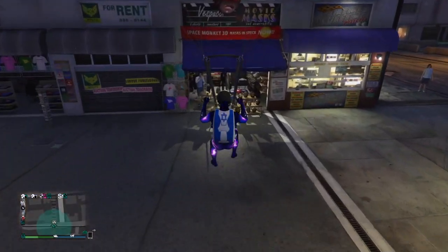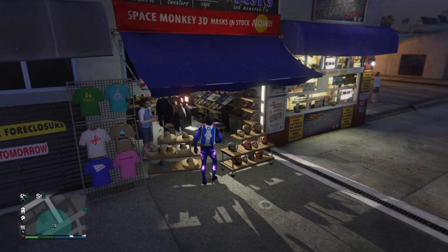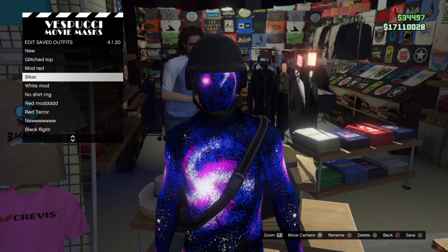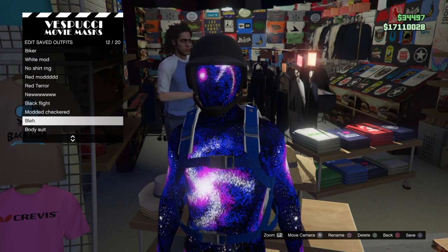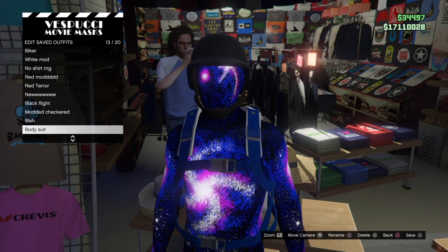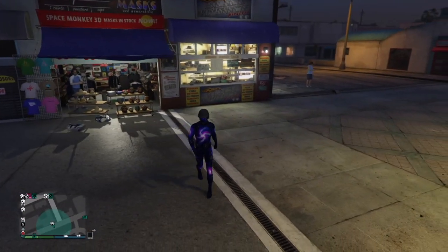Hold L1 and R1 to land right in front of it, then spam right on the d-pad to access the mask store. You should see the duffel bag on you now. Go to your outfits and save it.